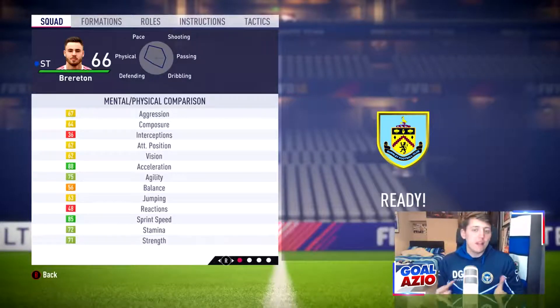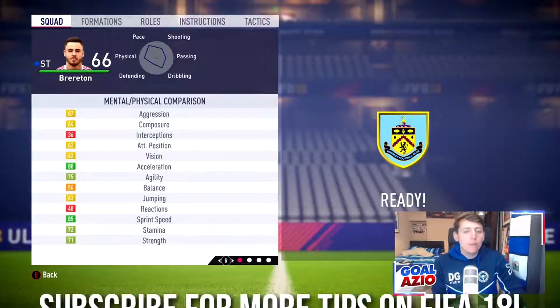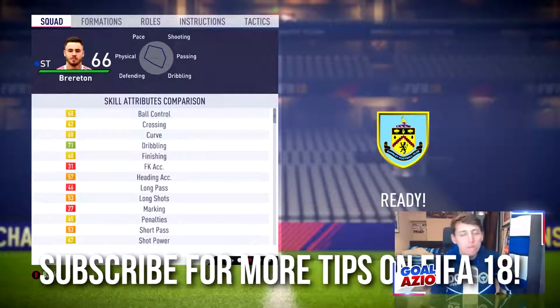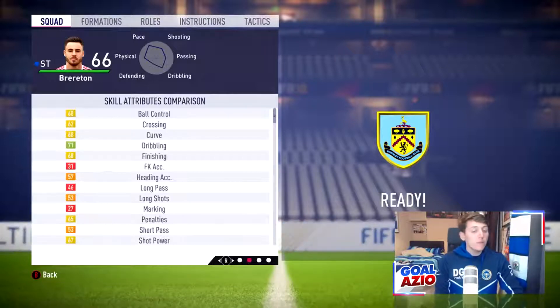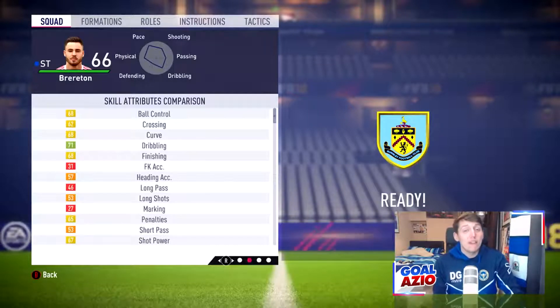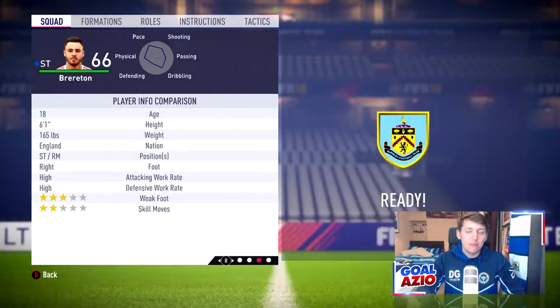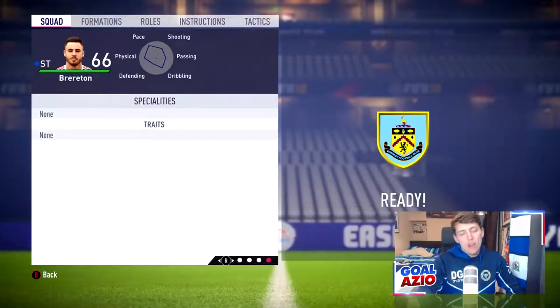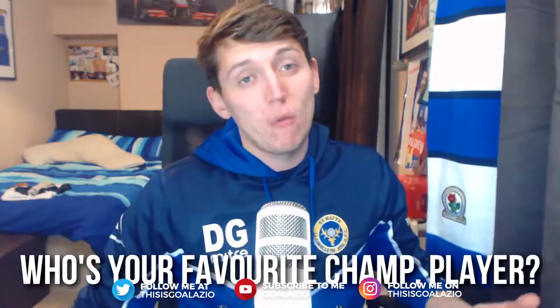My fourth player is one I've used in my Blackburn Rovers career mode — Ben Burton, 84 potential, starting off at 66 rated, only valued at 1 million pounds with a 5k wage. Very fast at 88 acceleration and 85 sprint speed, with decent finishing at 68 for a 66-rated player. He's 6 foot 1 and still very fast, and I play him up front on his own in a 4-5-1. Definitely worth having in your team, though he can be injury prone with ankle issues. At 1 million pounds, he's definitely worth investing in.